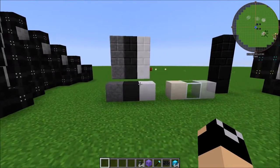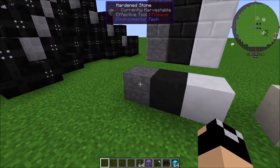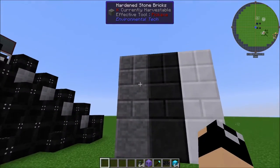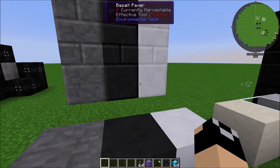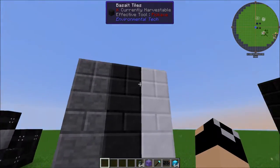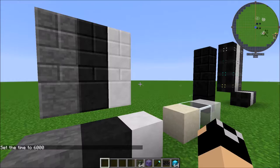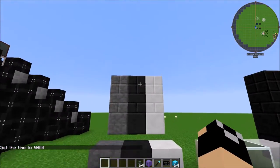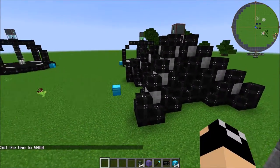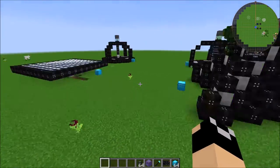The first thing I want to cover is world gen. There are mainly three blocks that are going to naturally generate in your world: hardened stone, basalt, and alabaster. Each of these three can be used for making paver stones, which are like a smooth block. We've also got stone bricks and tiles. You can use these as decorative blocks and also for machine bases and structure blocks, which we'll get into when we cover the multi-block structures.